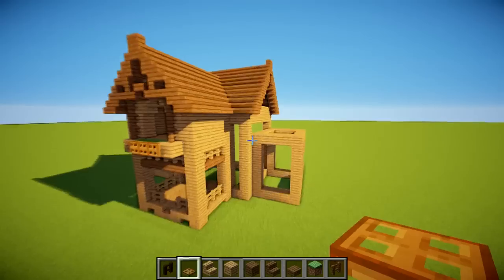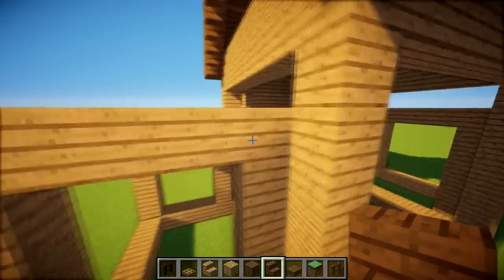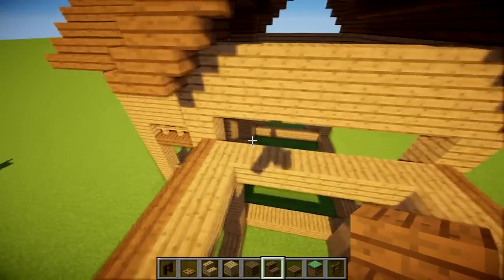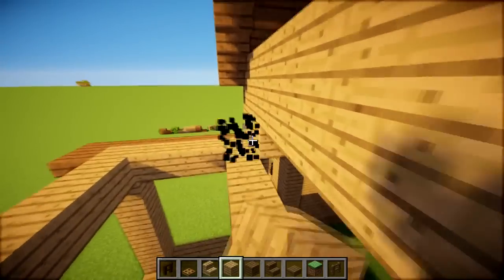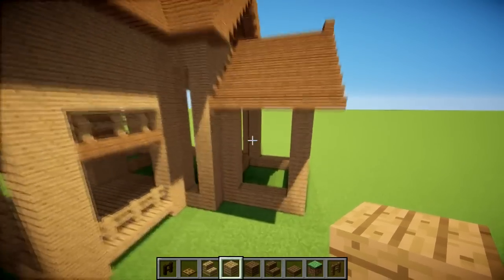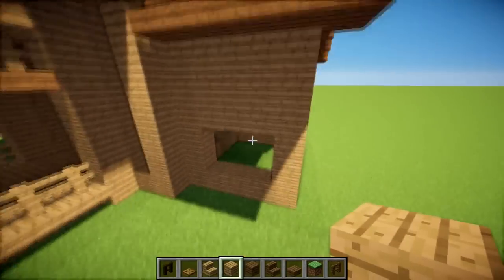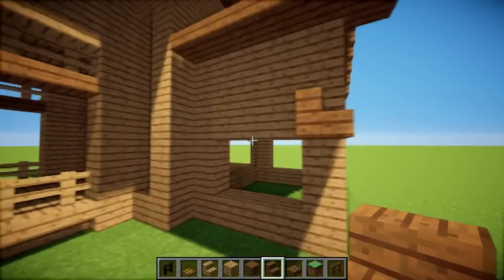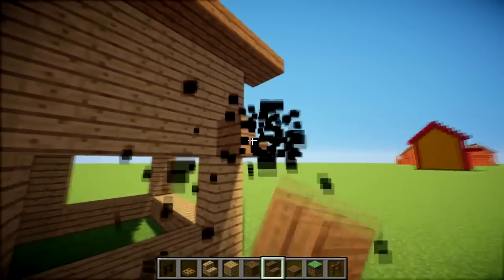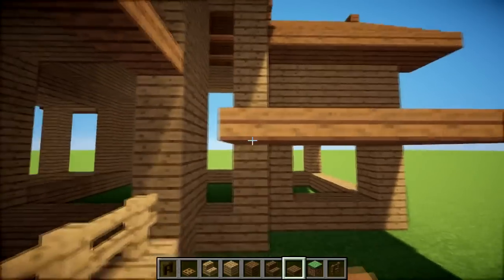Now we're going to work on the other roof. This one comes up the same way — exactly the same as the first, making sure it overlaps and putting the trim pieces underneath. I'll speed up for both sides. Where there are holes we can just fill in with oak. Looking nice. Maybe a window going across here, fill all this in at the top. We can also make another roof over this section — extending it out with a straight roof blending into the other building.